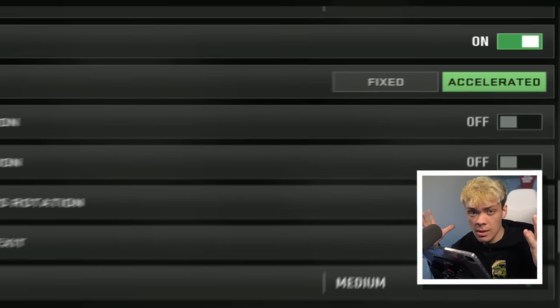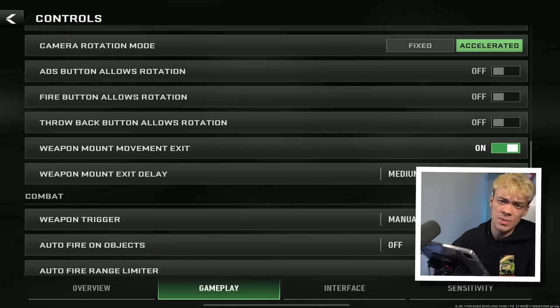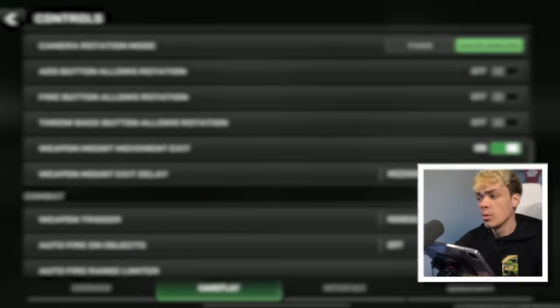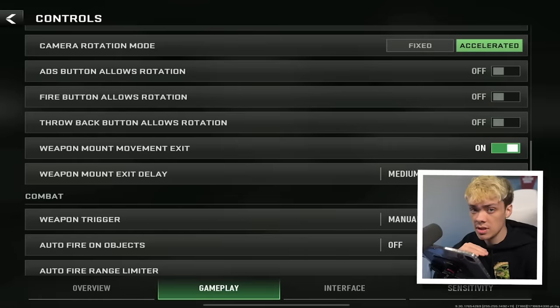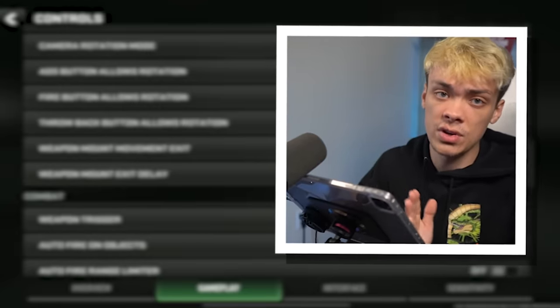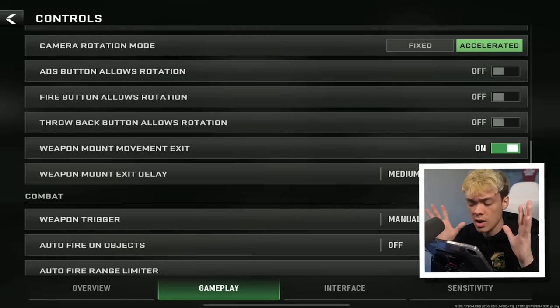Camera rotation mode: fixed means that when you move your finger on the screen, your sensitivity does not change — it stays constant. Accelerated means the faster you swipe your finger, the faster your sensitivity is going to ramp up. I'm trying both of them, but currently I'm running accelerated. This is all preference.